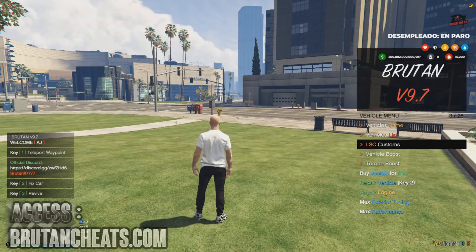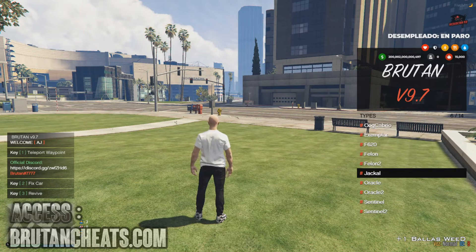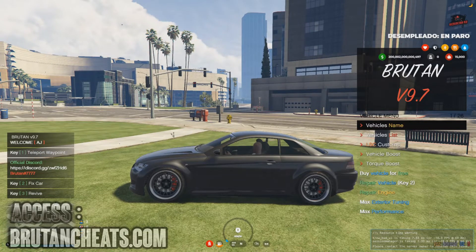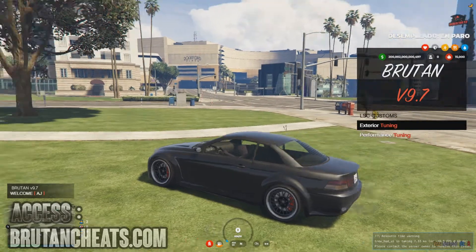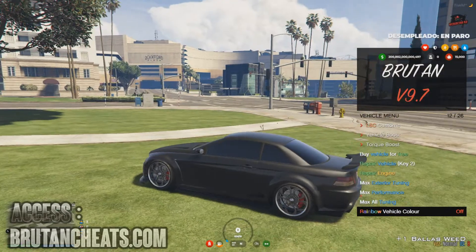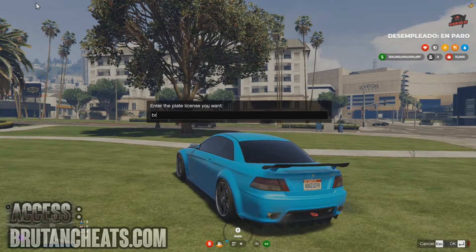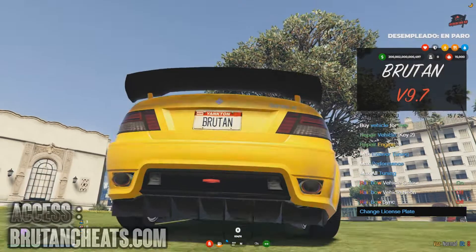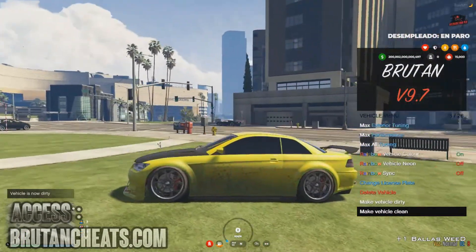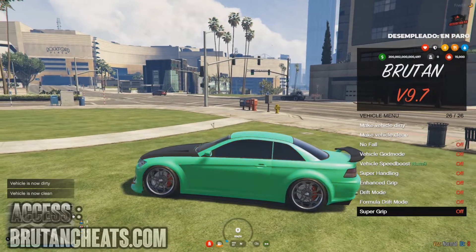Vehicles menu. Let me spawn a Sentinel. I'll tune it into the vehicle at Los Santos Customs — actually, let me just fully tune it. Rainbow vehicle color, change the license plate — it says Bruton as you can see. Make vehicle dirty, make vehicle clean, enhanced grip, super handling, drift mode.